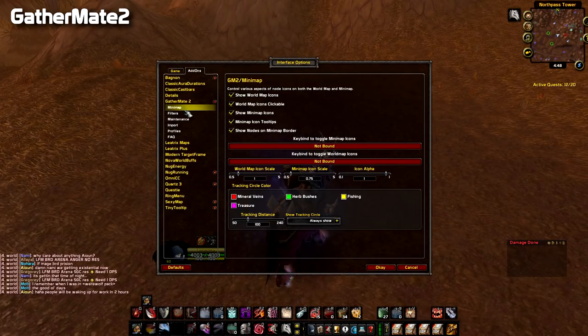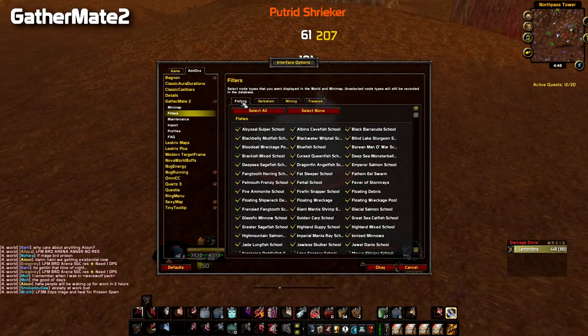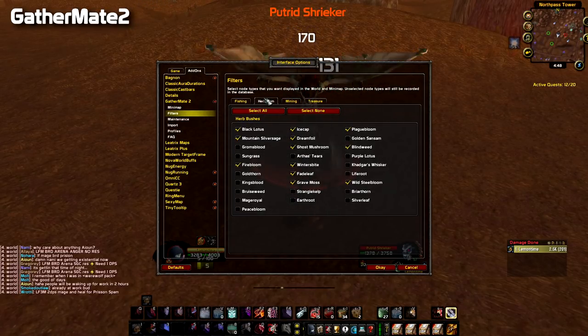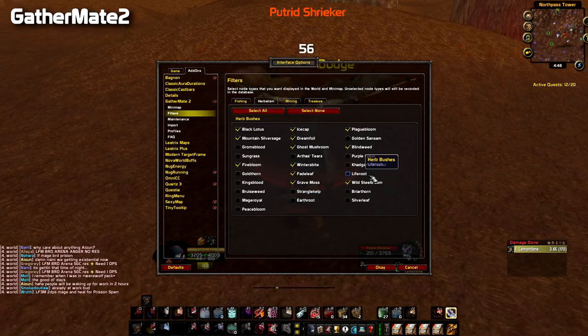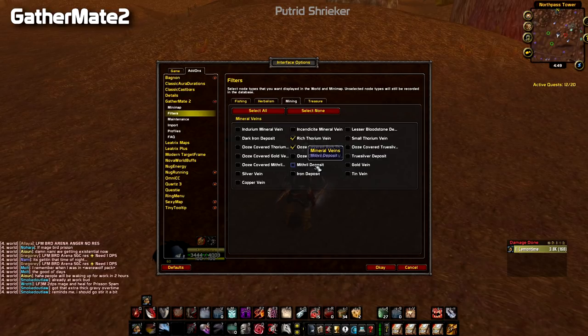In Filters you can select 'none' for categories you don't need — for example, fishing if you don't fish. For herbalism, to avoid the map being overcrowded, just select the nodes you need. I selected black lotus, mountain silversage, firebloom, icecap, dreamfoil, and ghost mushroom. For mining I only selected rich thorium veins and ore-covered thorium veins, but if you farm mithril and iron you can select those too. That keeps your map smooth and clear.